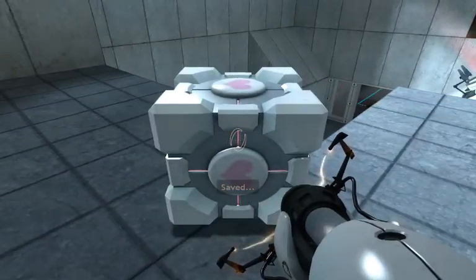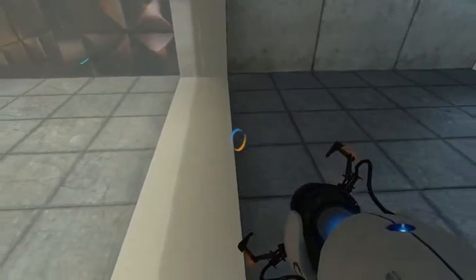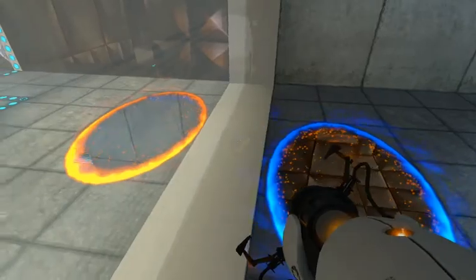The Enrichment Center reminds you that the weighted companion cube will never threaten to stab you and, in fact, cannot speak. So when you are here, you see this little window that leads into there. Since this game is broken with windows and stuff, you can actually place a portal there.